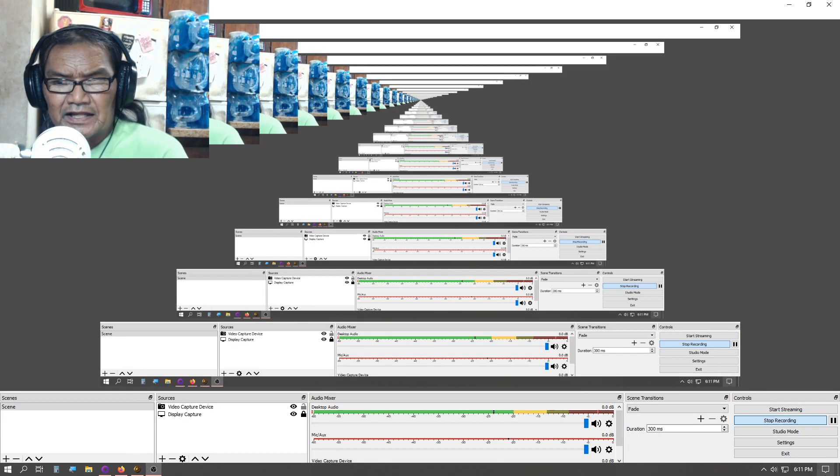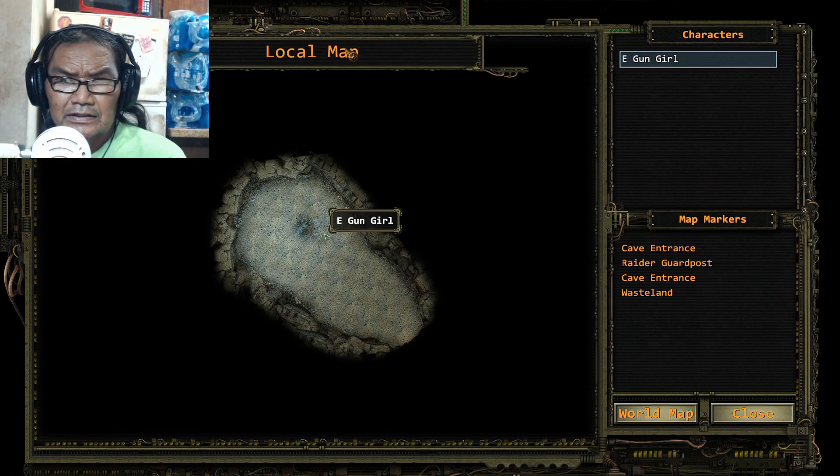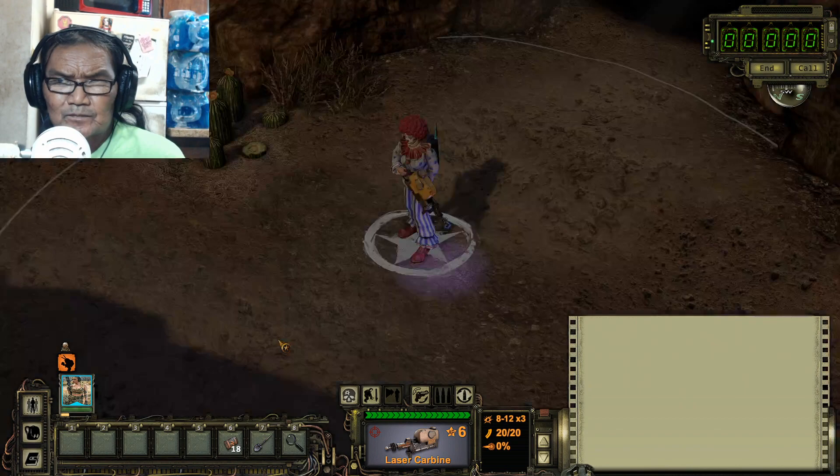What's up YouTube, welcome to this side quest — Wasteland 2. Today we are doing the spray can. We are right here at the radio tower.